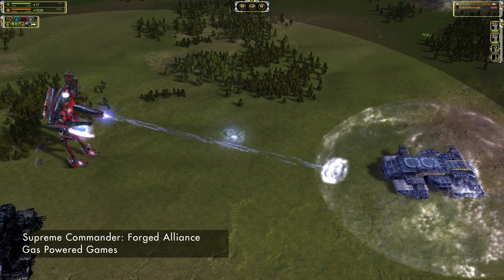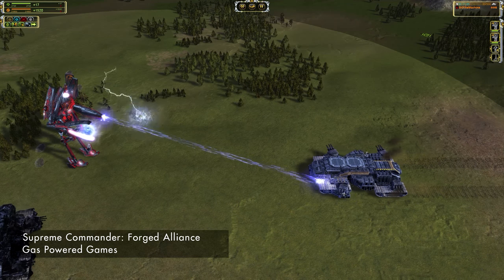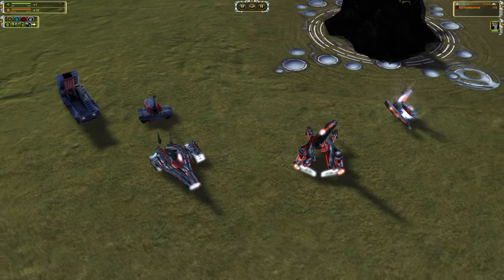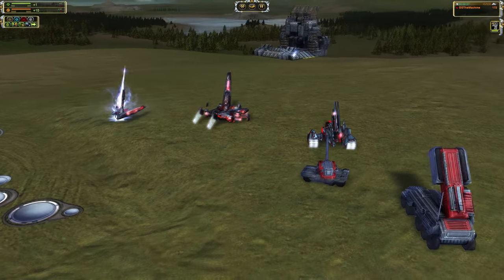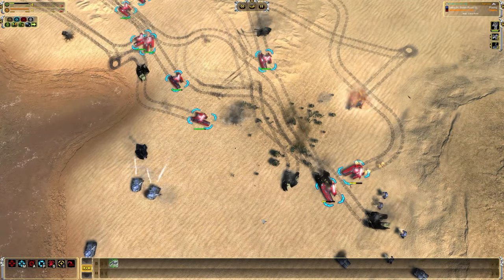Seraphim weaponry is very unusual, not just because of the dark mysterious projectiles and effects used, but especially because of the odd barrels equipped on their vehicles. The weapon on the light mobile artillery doesn't have a traditional barrel — it resembles a conduit that charges and launches an energy projectile. The weapon is difficult to comprehend; it doesn't make any sense when you look at it, and that's the point.